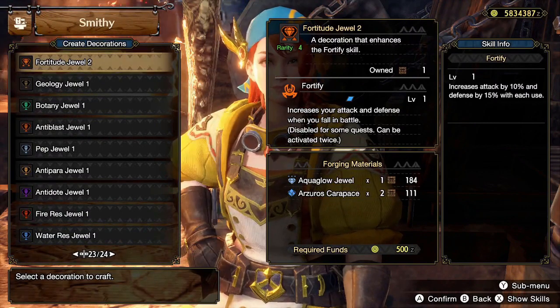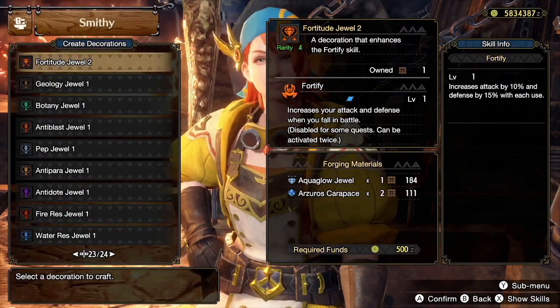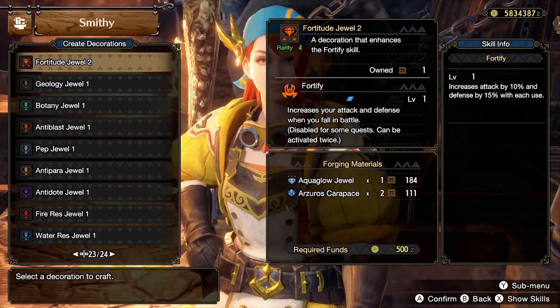The only downside of Fortify is that its usefulness begins to fall off once you become better and better at the game. So if you find yourself not fainting too frequently anymore, then you should replace Fortify with a more valuable level 2 decoration.